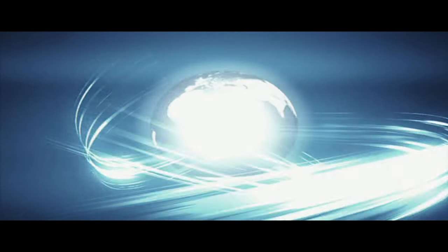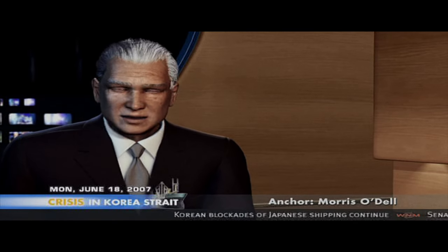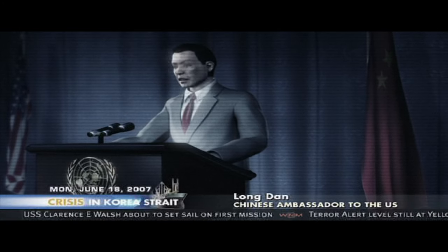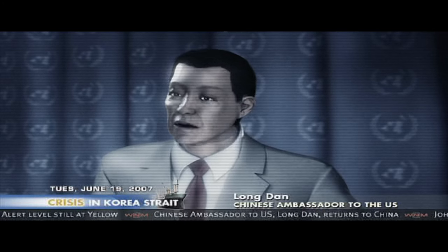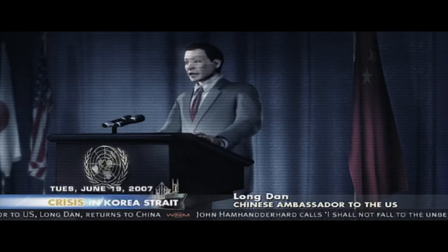Looks like a Chinese Yangwei class cruiser with a North Korean destroyer escort. Events in the Yellow Sea took a turn for the worse today when North Korean and Chinese forces blockaded and boarded a Japanese cargo ship. The North Korean government released no official statement and their ambassador remained out of contact. While at the UN, Chinese Ambassador Long Dan urged the US and her longtime Japanese allies to remain calm, calling the blockades a legitimate response to what the rest of Asia views as a possible remilitarization of Japan.